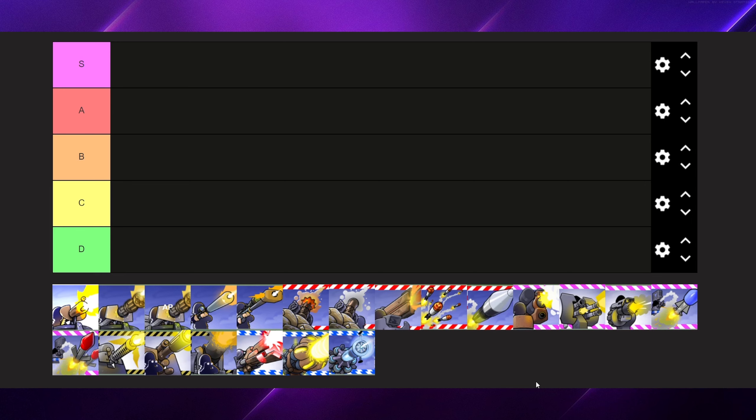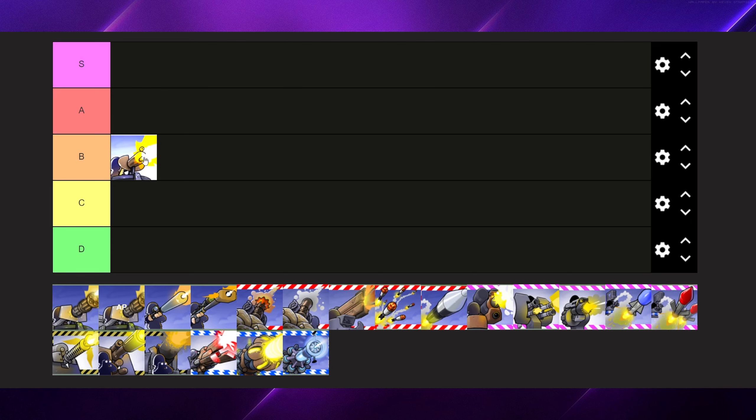Starting off with the machine gunner. They're very good in tier. They have a constant rate of fire but they do have a cool down if you fire it too much. You can trench them, they're very cheap. They have one purpose and that's pretty much it. So just a standard B tier for that reason.